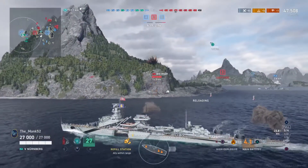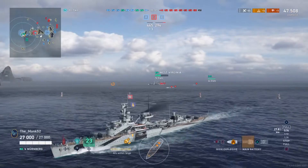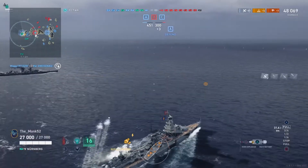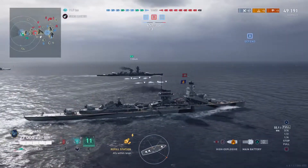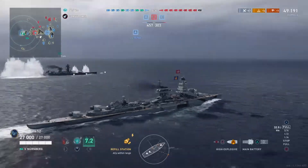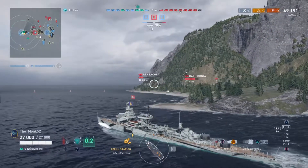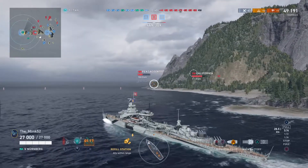Solistil does his thing and kills the New Mexico. We are burning for quite some time. He's being plagued by a destroyer but has a little bit of support, so we're going to push forward and go catch these battleships from the rear, including the Pensacola. There's really nothing for us to do over here — the island's preventing us from doing much. We thought we'd mess around a little bit; not ideal play, but it's a little bit of fun — that's what we play the game for.